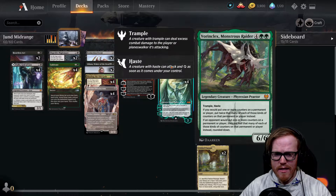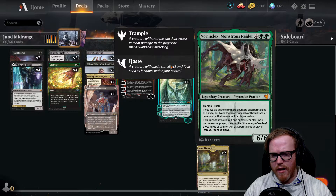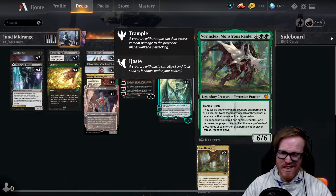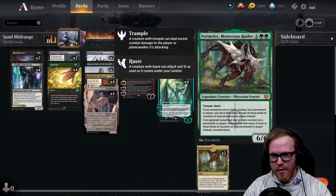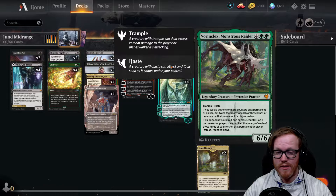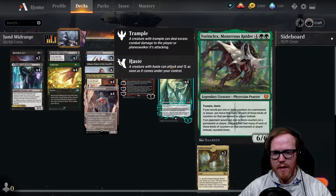Vorinclex is a card we added to the deck. It has trample and haste for six mana and is a 6/6. If you would put one or more counters on a permanent or player, you put twice that many instead. If an opponent would put one or more counters on a permanent or player, they put half that many instead. This shuts down a lot of your opponent's Planeswalkers if they don't have a plus two, shuts down Sagas, and anything giving plus one/plus one counters. It comes out immediately with haste so you can trample into your opponent for six damage.